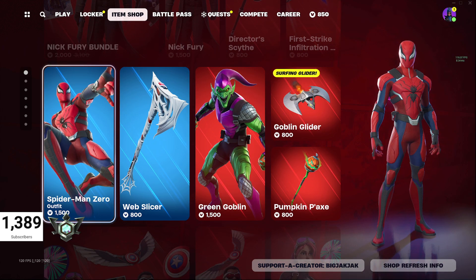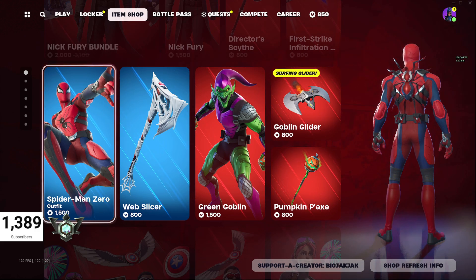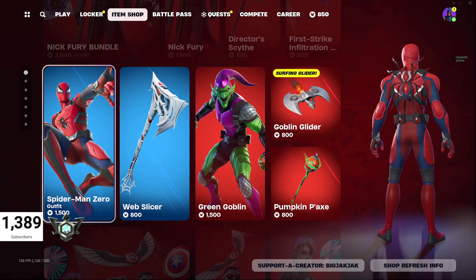We got Spider-Man Zero and Green Goblin in here. Web Slicer, Goblin Glider, and Pumpkin Pickaxe also in there for the cosmetics.